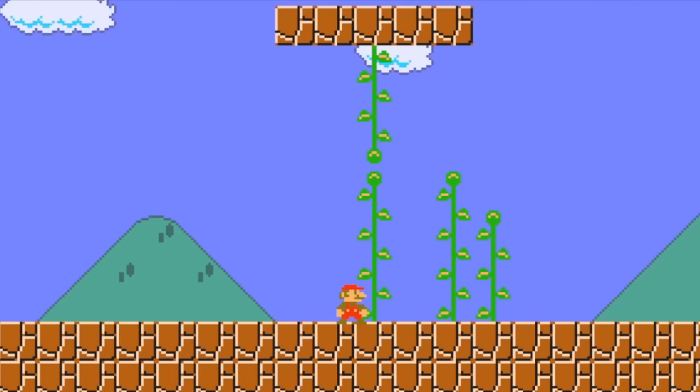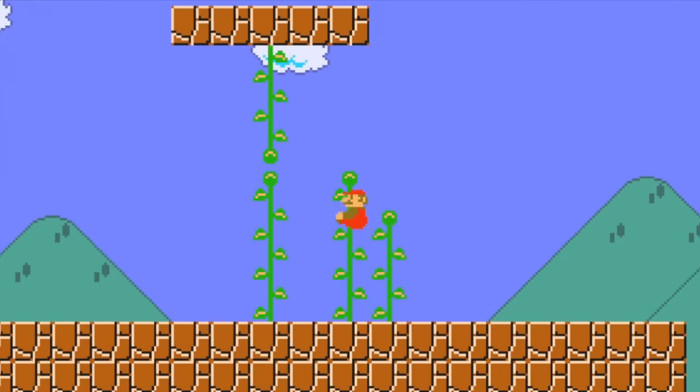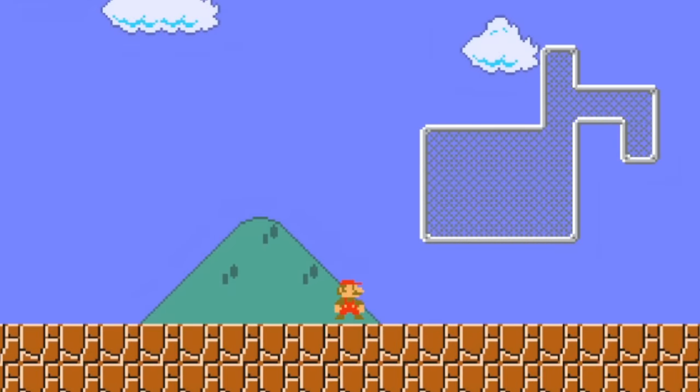First I added normal vine climbing just to get the climbing code fully operational and that didn't take too long. As you can tell I didn't add the SMB1 climb physics you would expect, but that's for prototype purposes. When the vines were done I started adding in the chainlinks which look like these.